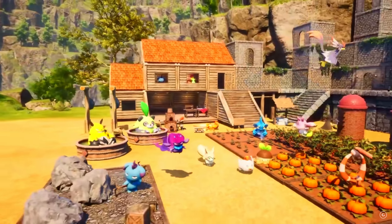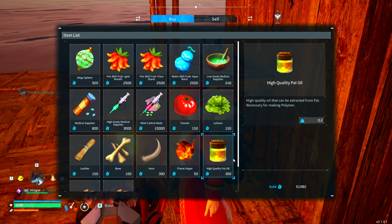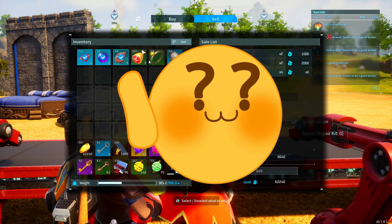Gold is probably one of the most useful items in Palworld, mainly because it cuts out a lot of farming. You could use it to buy Pal Oil, Ammo, or even rare Pals. But the question stands, how do you get gold?